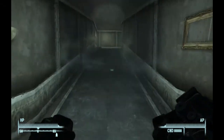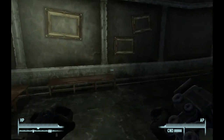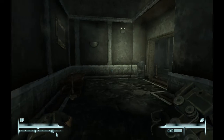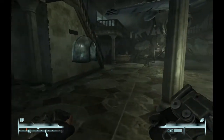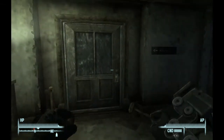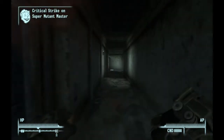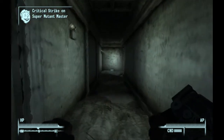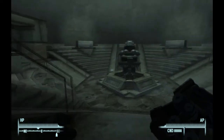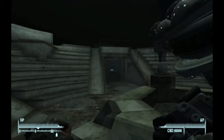The passcode gives you a code to open a gun locker. Since I already have it, I'm just going to show you where it is. It's right over there — there's that door.